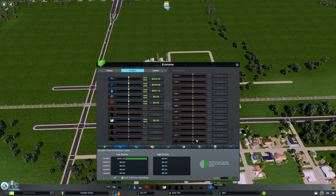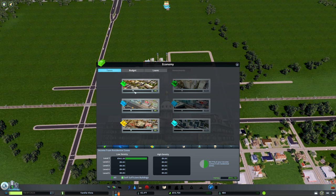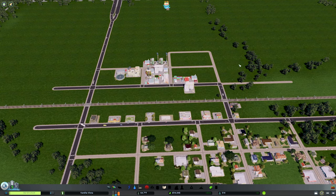One thing I want to set up while this zones in is we now have access to our taxes. The magic number is 12 — I can't really tell you why, but that's been the case ever since the game started. Set these to 12, and when we unlock other intensities, we'll set those to 12 as well. That's the number where people don't complain. You can go really high and they'll obviously complain and leave; go really low and you won't make as much money. It's just 12 — the meaning of life in this world. We'll leave it at 12 and set it and forget it.